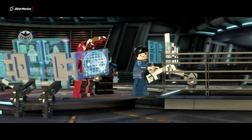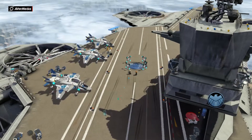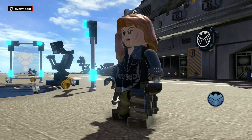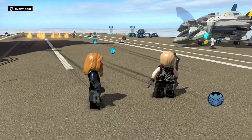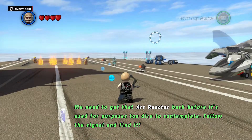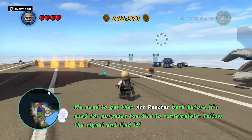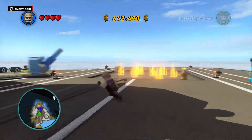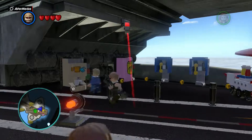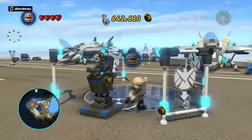Dang it — we have these stupid Hawkeye and Black Widow again. Alright, so we're on this ship and we need to get that arc reactor back before it's used for purposes too dire to contemplate. Follow the signal and find it. These are like the two worst superheroes in the game — we went from like the two best to the two worst.